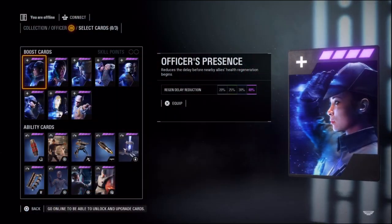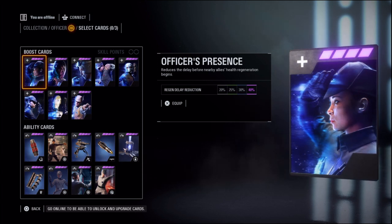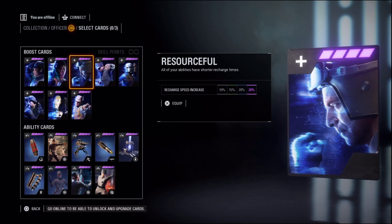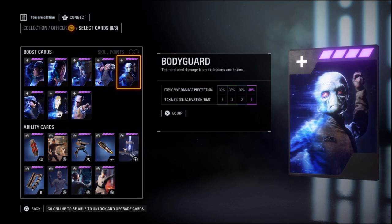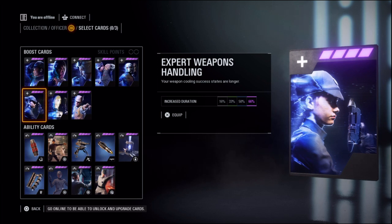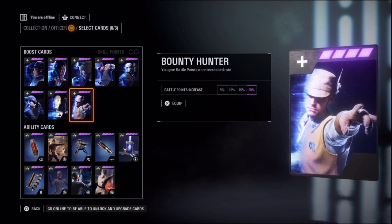Now let's talk about the star cards. Each class can equip three of these cards, which grant certain boosts or other weapons and equipment to your soldier. The boost cards include: Officer's Presence, which reduces ally health regeneration delay up to 40%; Survivalist, reduces your own health regeneration delay to 40%; Resourceful, means your abilities have a shorter recharge time down to 28%; Brawler, which grants you health on a melee kill up to 100%; Bodyguard, which grants reduced damage from explosions and toxins up to 40%; Expert Weapons Handling, which makes your weapon cooling success states last up to 66% longer; Marksman, your weapon heat will reset on defeating an enemy with a headshot; and Bounty Hunter, which means you gain battle points at an increased rate up to 20% faster.